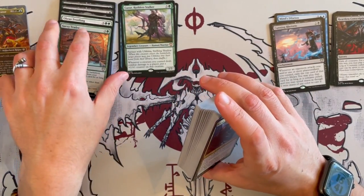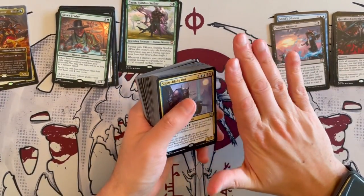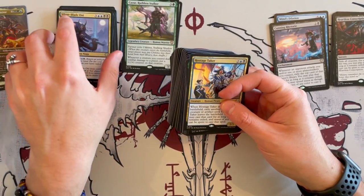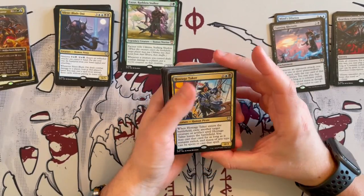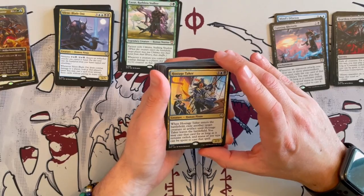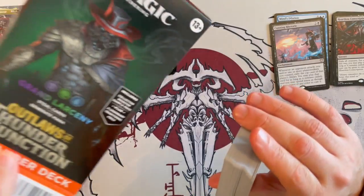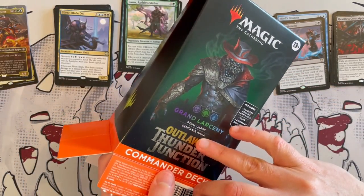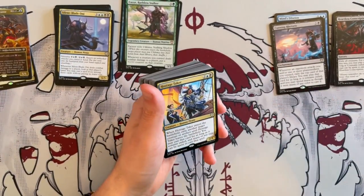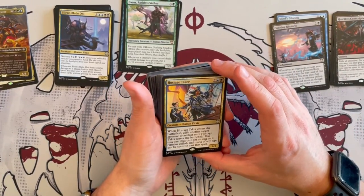I wouldn't keep too many top-enders. With the idea that at the moment we don't have a lot of ramp. If you do have a lot of ramp, keep it. If not, start thinking about how you want to do that. Mana is really necessary in this deck. To be fair, I'd like to point out that the box says steal cards, generate mana — so I'm thinking that mana is going to be there. I just realized that. I think there's going to be ways to ramp, because otherwise that would be kind of false advertising.